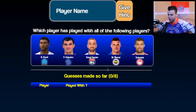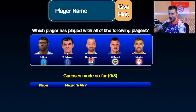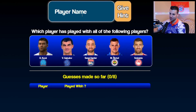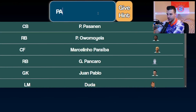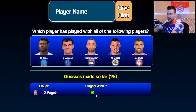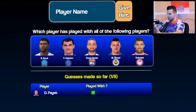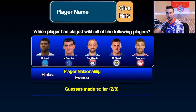The next challenge is to reveal the dribbling stat. I'll be playing a game of 'who did I play with?' and we have to guess who the mystery player is based on all these people he played with. There's no big clubs here. We have eight guesses. I have no clue where to begin - the guy's probably French. I'm gonna use a hint because I'm clueless - he's French, I told you he was French. That was pointless, I literally knew that. Using another hint - he's a left wing. Now that was helpful, but I still have no idea.